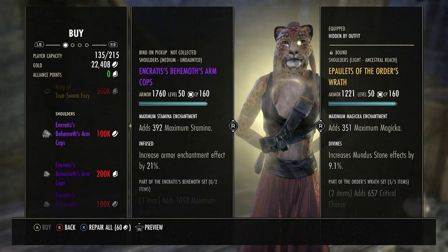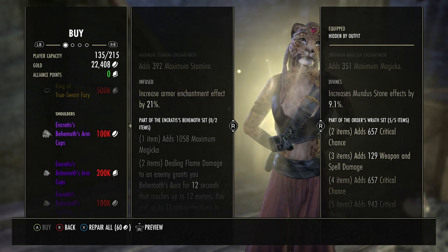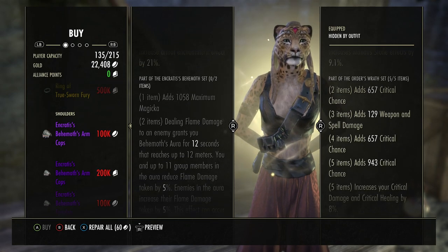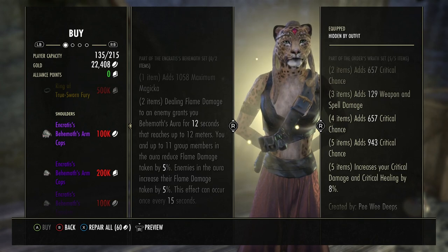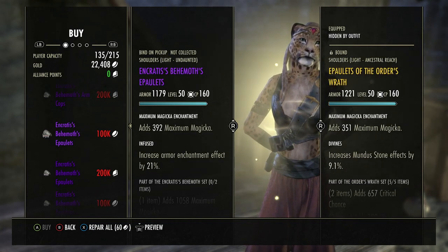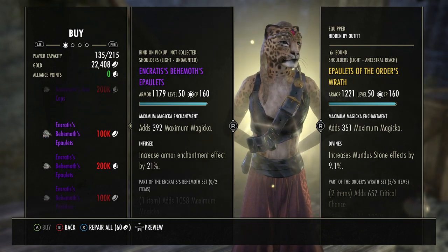So your critical damage goes from 4% to 8% to 12% — it can help a lot, getting a lot of critical damage. Shoulders today: Behemoth's Arm Cops, 100,000 gold or 200,000 alliance points. One item: 1058 maximum magicka. Two items: dealing flame damage to an enemy grants you Behemoth's Aura for 12 seconds that reaches up to 12 meters. You and up to 11 group members in the aura reduce flame damage taken by 5%, and enemies in the aura increase their flame damage taken by 5%. This effect can occur once every 15 seconds. Available in light, medium, or heavy, infused or impenetrable.